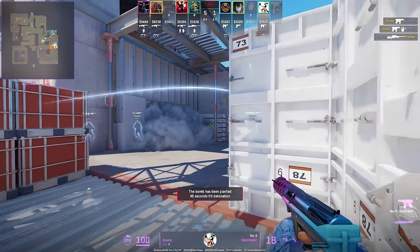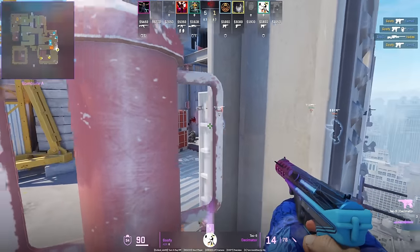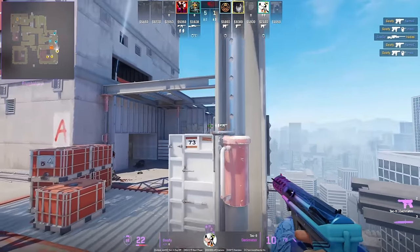To secure a post-plant on A site, use this off-angle on top of the rail where the CTs coming out are too focused on clearing short and won't clear you. Messy from ramp has an insane Vertigo A site nade set: smoke off A site with one smoke and molotov headshot from the same position.